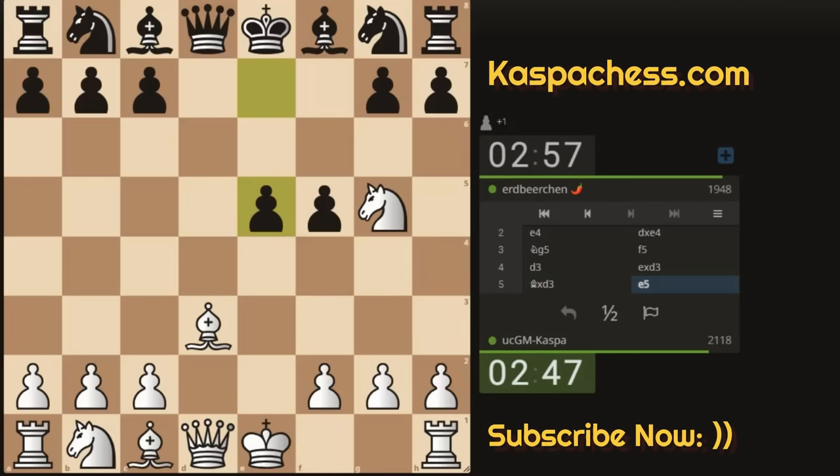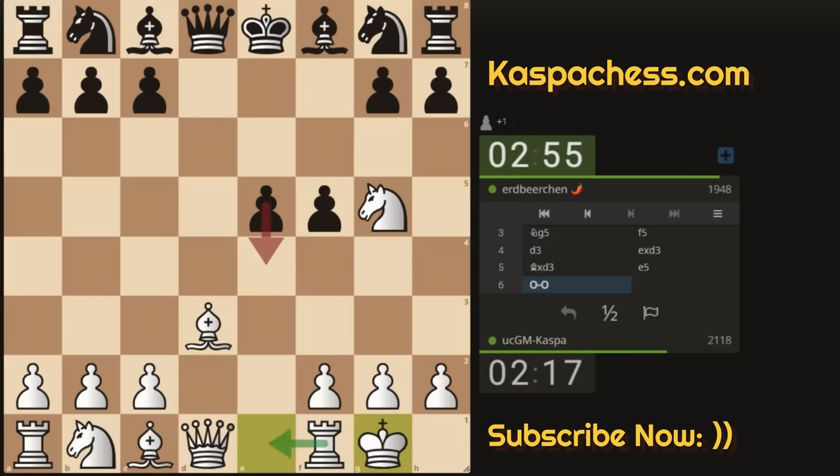They play e5 — what should I do? The idea is to go e4 next, but with e5 black created light-square weaknesses. I also have bishop b5 check in some lines, then knight f7 check to win the queen, and also queen d5. Something is fishy — e5 is not the best response against my Tennyson Gambit. Maybe I'll just castle short first, putting my king to safety while waiting for e4, then I'll have rook e1 or bishop b5 check.